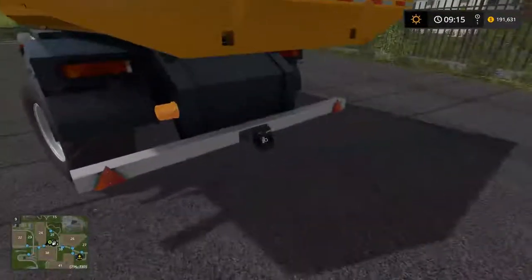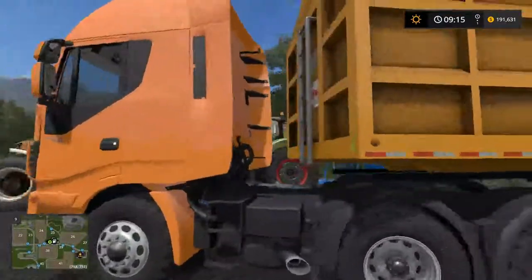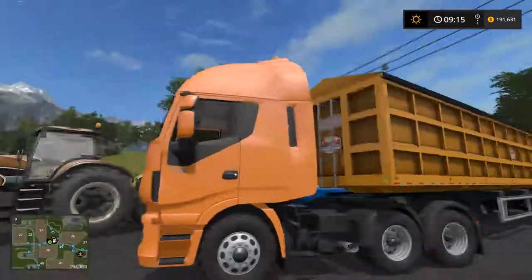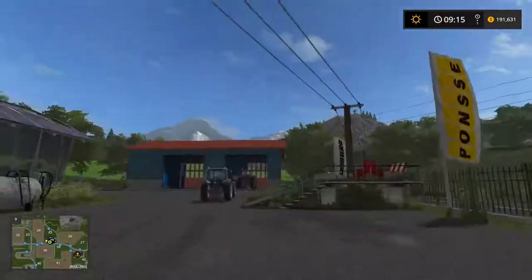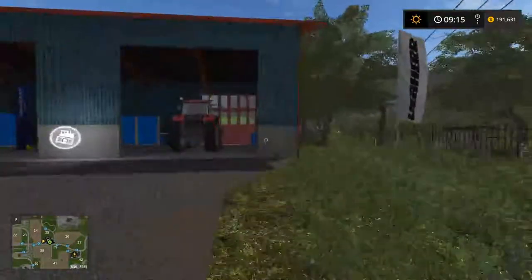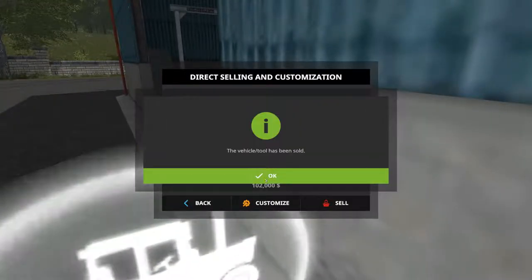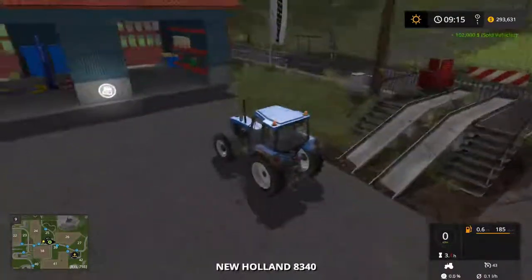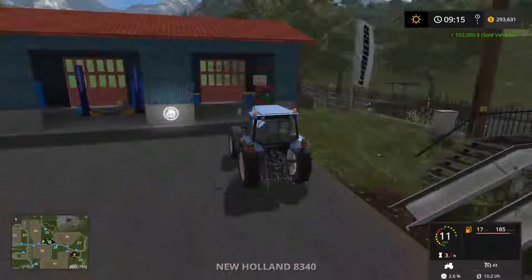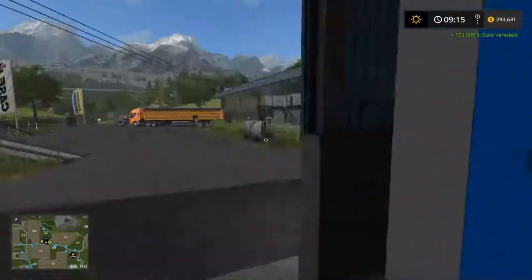It can have troubles getting around corners. Also bought a thing on it, so that's good. Then I put a little trailer on there, and with this truck I'm going to sell the two smaller tractors — sell that one and sell the New Holland as well, as they're a bit underpowered for what we need.